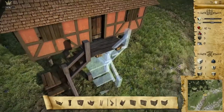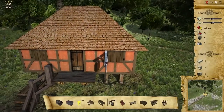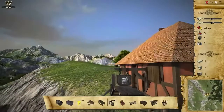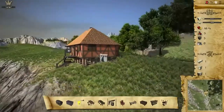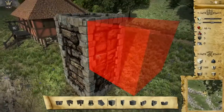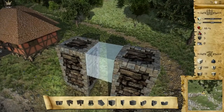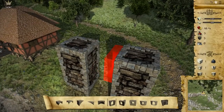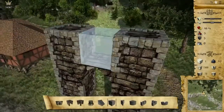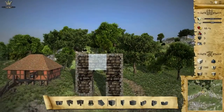We finish this by adding the staircase, and I believe our first house is pretty much done. Let's show something about statics. We cannot build heavy blocks like stone directly on the side of a block, but we can add support — and now you can see it works because the weight is delivered into two columns and it is stable.